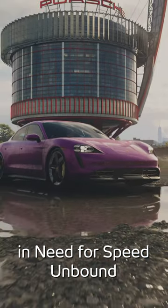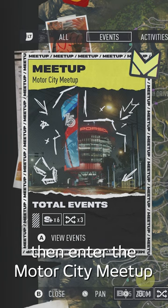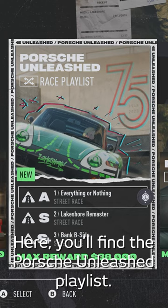Here's how to unlock the Porsche Taycan in Need for Speed Unbound. Fire up the game and visit Lakeshore Online, then enter the Motor City Meetup. Here you will find the Porsche Unleashed playlist.